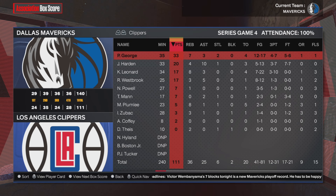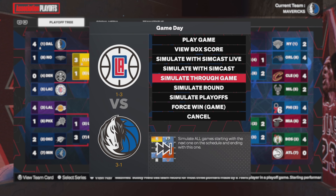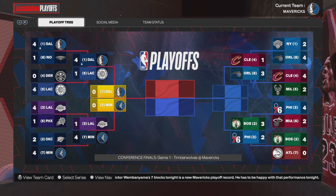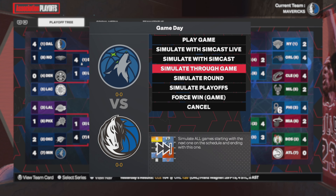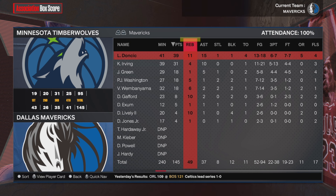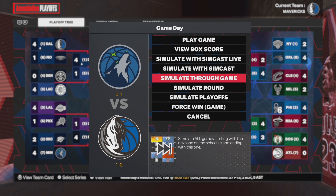We're going up against the Minnesota Timberwolves — this might be more realistic than we think. In the East, it's Boston and Orlando, so the Celtics were right, but Indiana didn't even make the final eight. In game one against Minnesota, we get the job done — Luka with 39-11-15, Kyrie had 31-4-10, and Josh Green shot for 18. That's a big-time blowout — we won by 50 points, which is crazy.